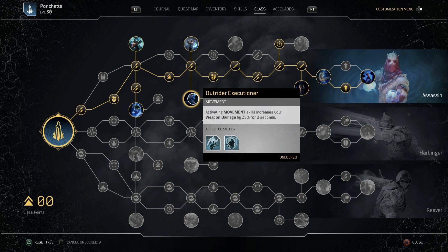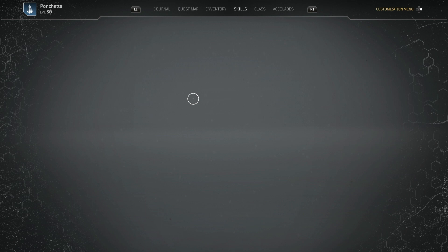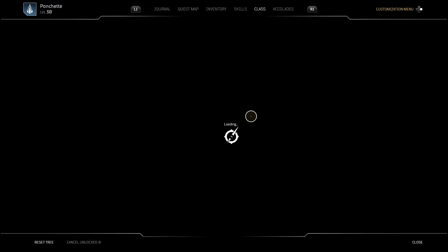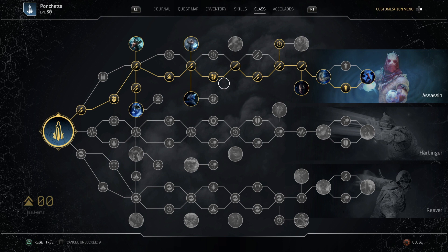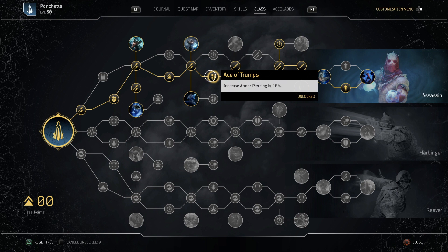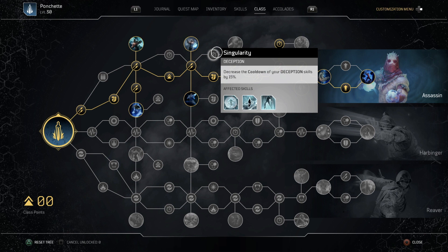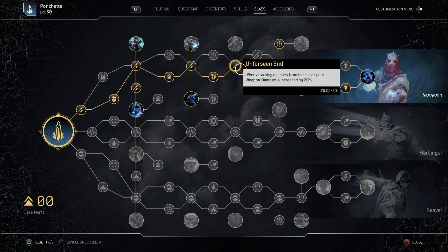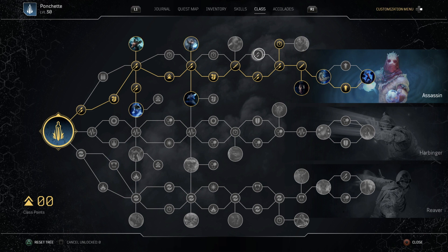That's essentially an extra 70% weapon damage all the time, because our cooldowns are under 8 seconds. The rotation is: throw Venator's Knife, use Hunt the Prey to get behind an enemy, and that's an extra 70% damage right there — maintainable almost permanently. Further down the tree there's 20% damage from attacking behind, which is great with Hunt the Prey, and more close range weapon damage and extra weapon damage with decreased movement skill cooldown.